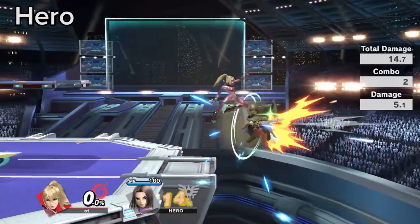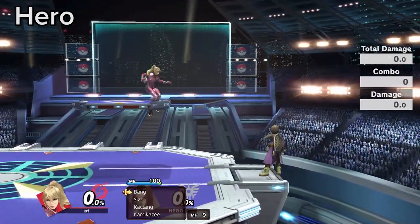When Hero runs to the corner to use Menu, pressure from a diagonal as the unreactable spells only hit in a horizontal line.